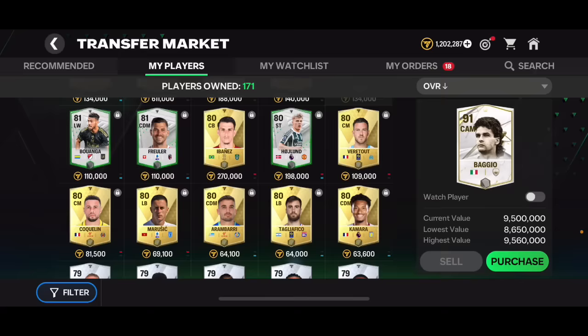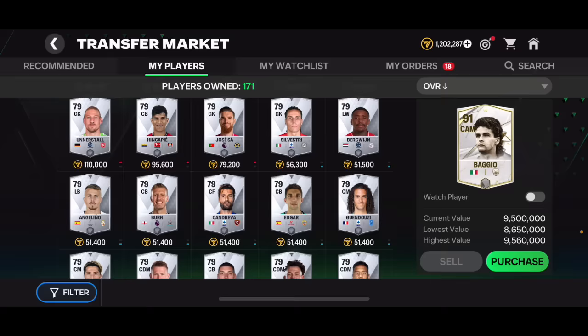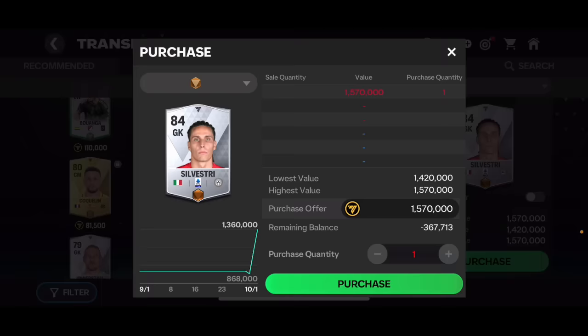Basically, what you need to do is find some players. You need to find a player where when you rank them up, they're worth a lot more coins than their normal version. You can find them in your team, or search the market for 80 overalls, 79 overalls, 81s. For example, Silvestri right there is worth about 60,000 coins, and if you rank him up fully, he's worth 1.57 million coins.